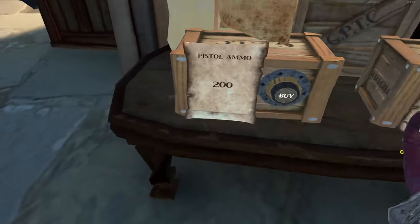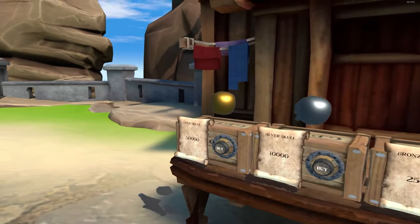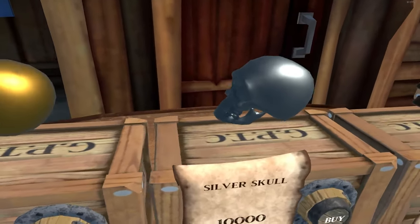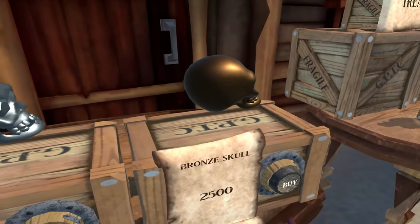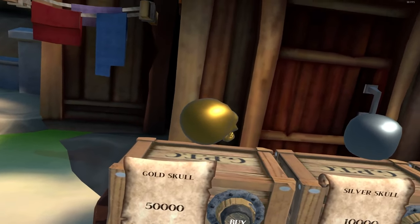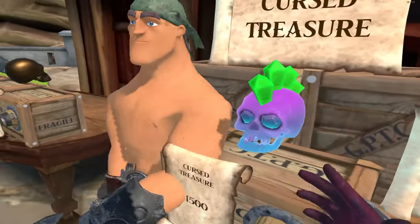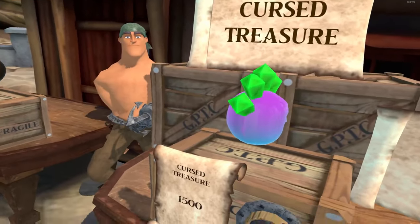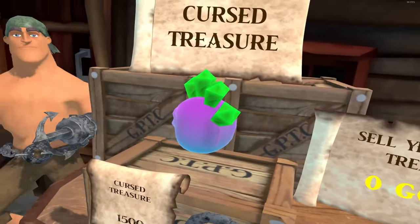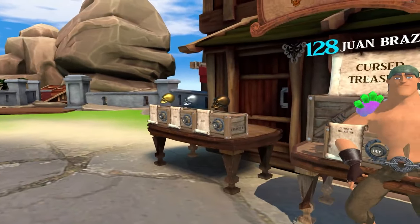Ammo — you can buy ammo for your pistol or rifle, works the same as the potions. These are the skulls — one way to get gold around the map. A gold skull is worth the most: worth 50,000, and when you beat the gold skull challenge you get 100,000 worth of loot. 10,000 for silver gets you 20,000 worth of loot. 2,500 for bronze gets you 5,000 worth of loot. The cursed skull is sort of like a reaper's chest in Sea of Thieves — it shows on the map and grows in value over time up to 10,000 gold the longer you're out sailing.